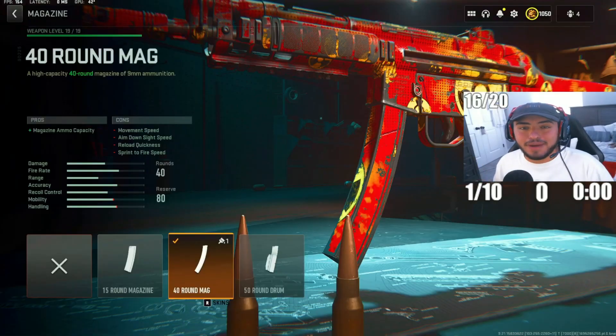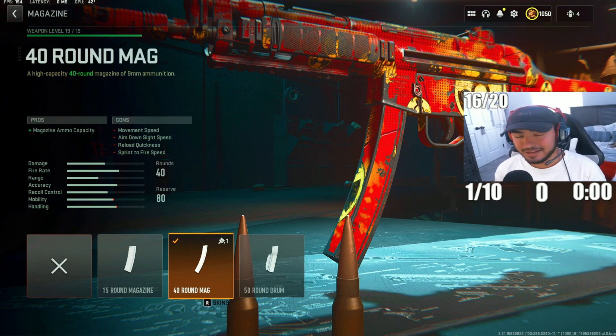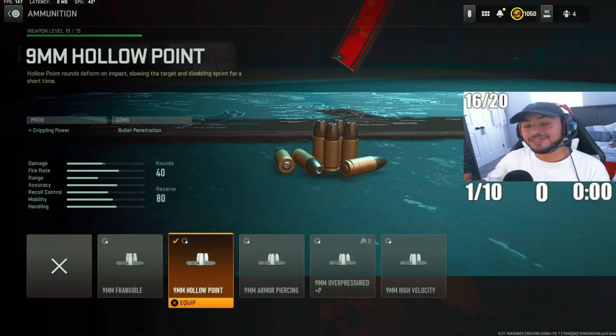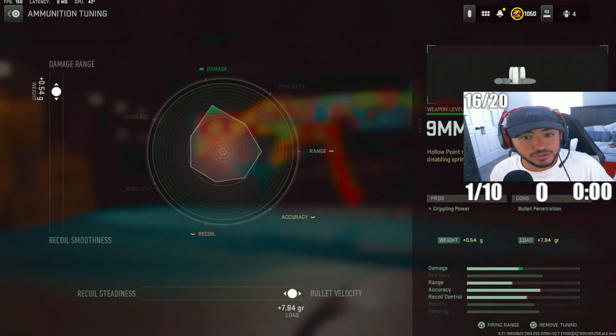For the first attachment, we got the 40-round mag with this MP5 build. I feel like if you don't run the 40-round mag, you're at a huge disadvantage because just having that 40 can definitely mean a lot in gunfights. For the next attachment, this is the most overpowered attachment in ranked play right now — the hollow point rounds. These have crippling power, which means they will stun your enemy with every bullet you hit them with. For the tuning, put damage range to 0.54 and bullet velocity to 7.84.